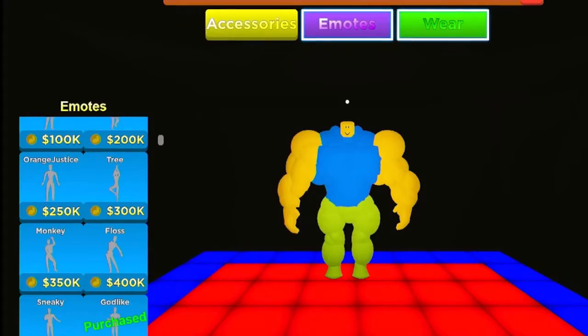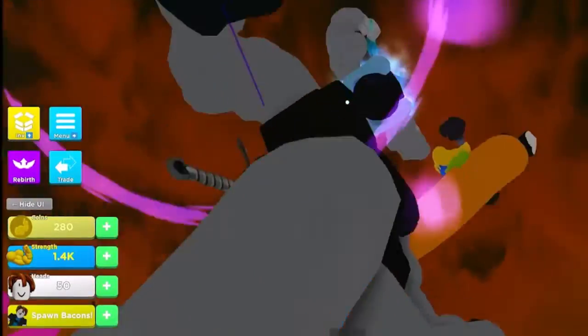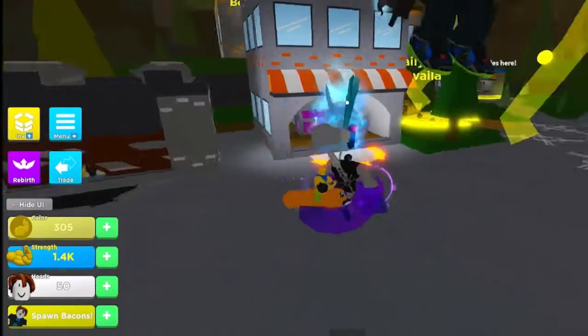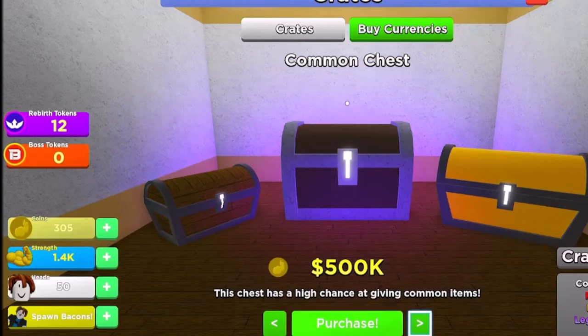You can do emotes and stuff — I got a top hat. Next is crates: you can purchase the common chest for 500k coins.